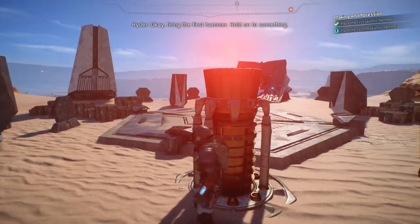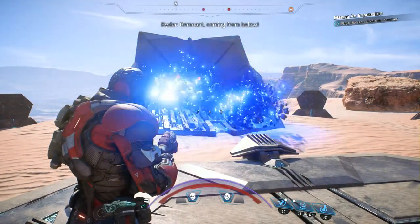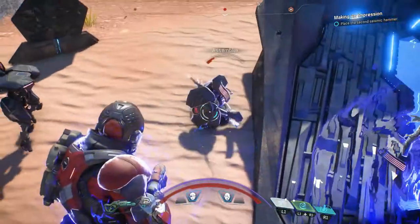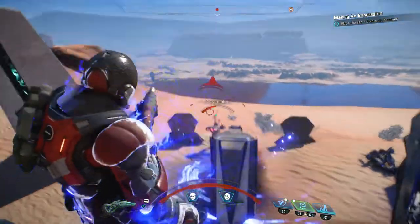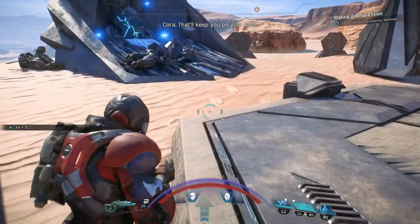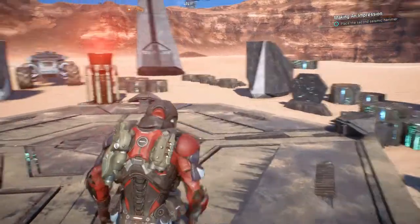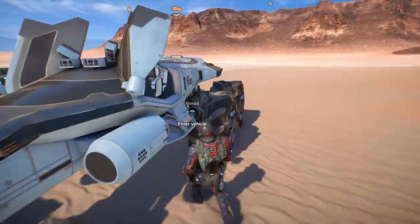Firing the first hammer — hold on to something. Get ready for enemies. Throw singularity in there to catch everything, then Nova and mop it up. Trying to get some air kills — there we go. First hammer spot completed, let's go to number two.